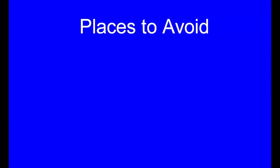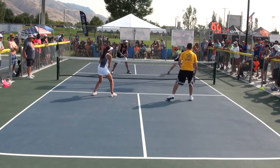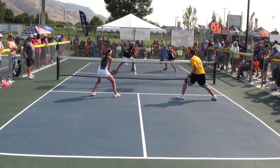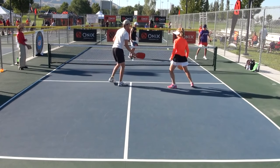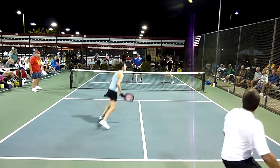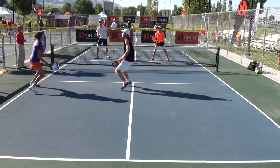Now let's talk about where to avoid hitting the ball. Among advanced players, it's not wise to dink to the opponent directly across from you. Especially avoid hitting it to his forehand, as it sets up a rather easy body shot. Dinking to the opponent directly across from you also invites a lob. In the dinking game, it's best to continuously stress your opponent, making him reach, move, or scramble.